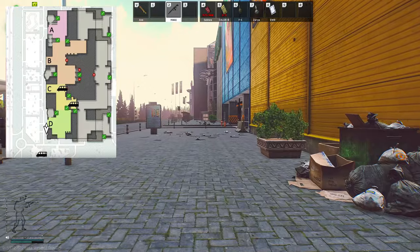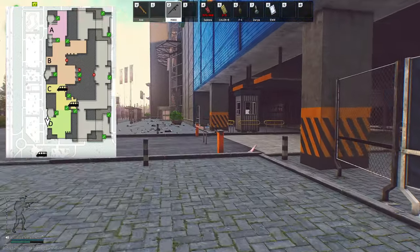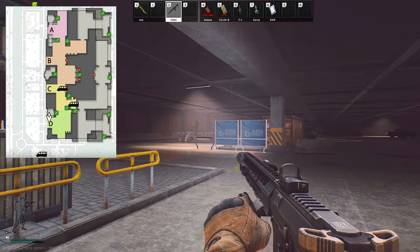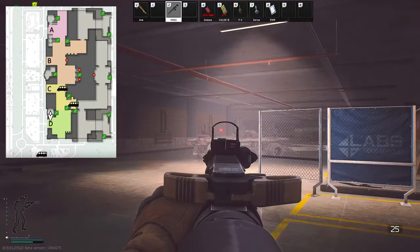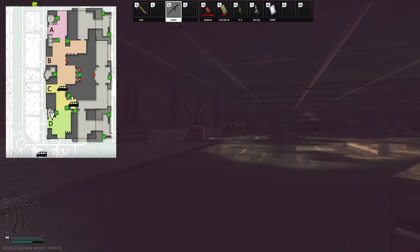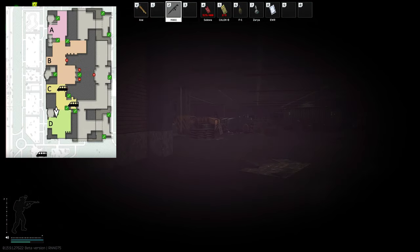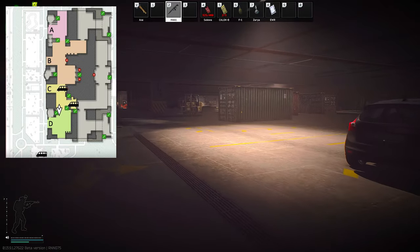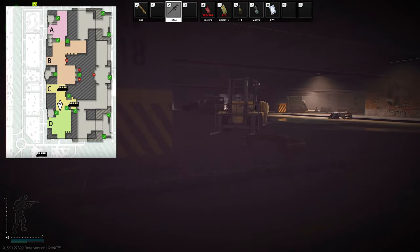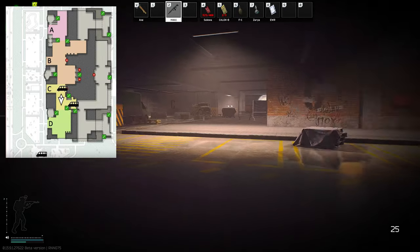We've completed one subtask, fantastic. This one is pretty simple — all you need to do is run that way. As you can see, D is on the wall, and just follow this wall around. Don't kill me, Scav — we're fast! Okay, so there is a bus, not a minibus. That's the other one we need.